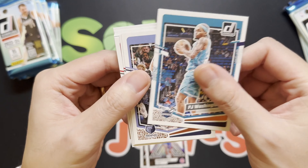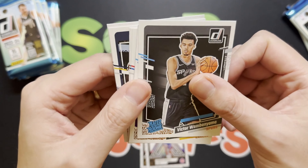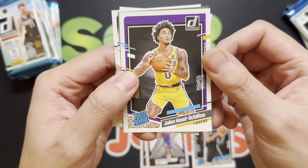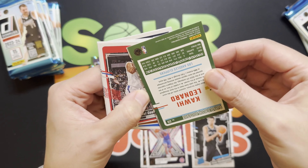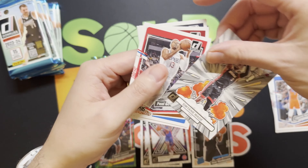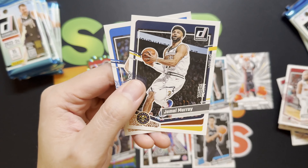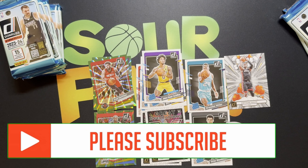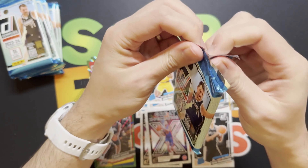We got Jabari Smith, PJ Washington, Kenny Lofton Jr., Bam, Zach LaVine, and we got our first Victor Wembanyama — check that out, red rookie, very very nice! Followed up with a Jalen Hood-Schifino from the Lakers. Then we got a Kawhi Leonard green laser — we'll take that for the PC. Got a Bomb Squad Dwyane Wade, always a nice card, and finishing off with Paul George, Mark Williams, Kaleb Martin, Jamal Murray, and Jaden Hardy. Our first Wemby from Donruss — definitely take that.